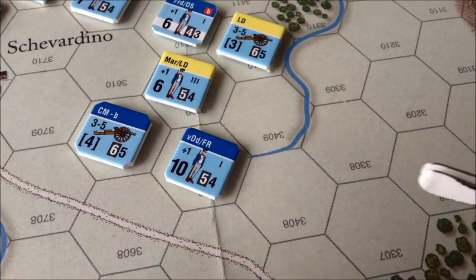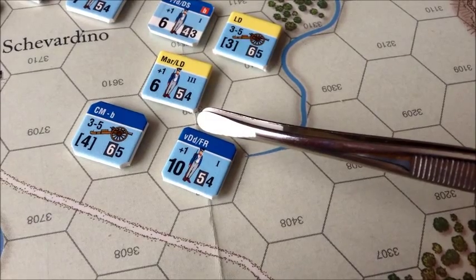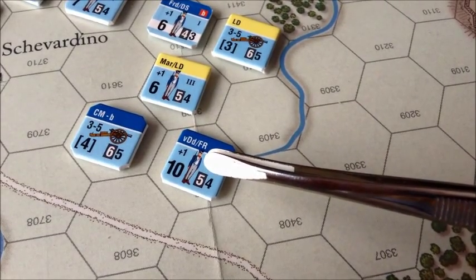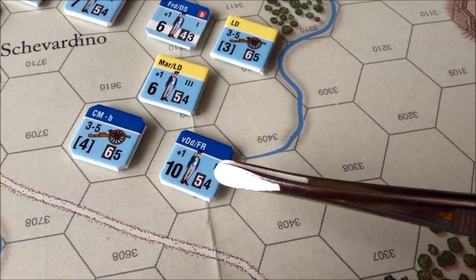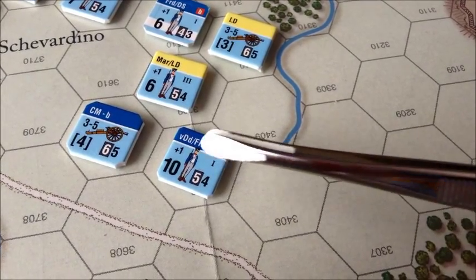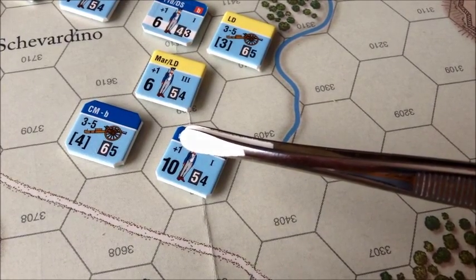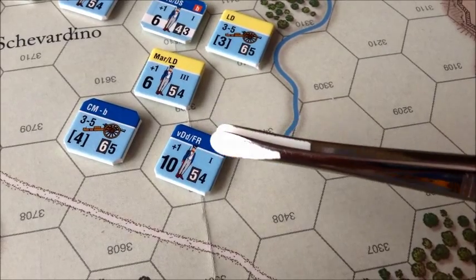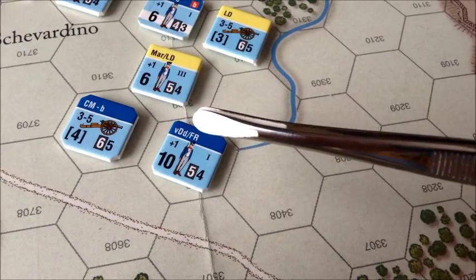For infantry, the 10 is the shock strength of the unit. The 5 is the cohesion value — quite important. And the 4 is the movement allowance. Over here, the plus 1 indicates the defensive fire die roll modifier. You also have the corps designation and the historical designation of the unit.